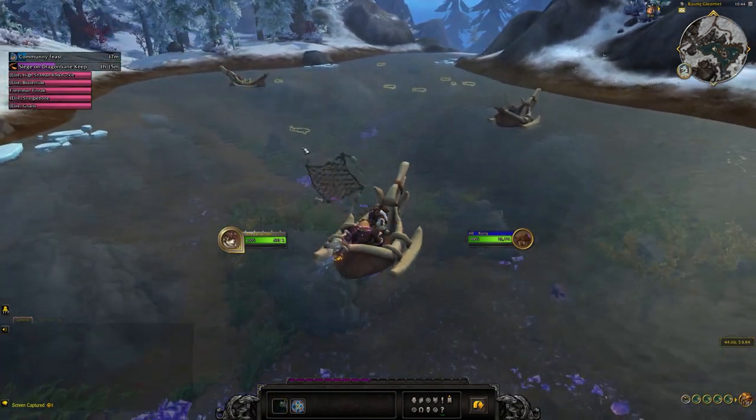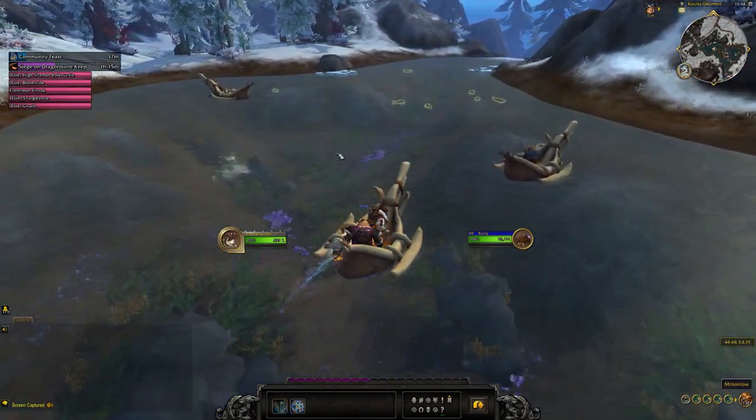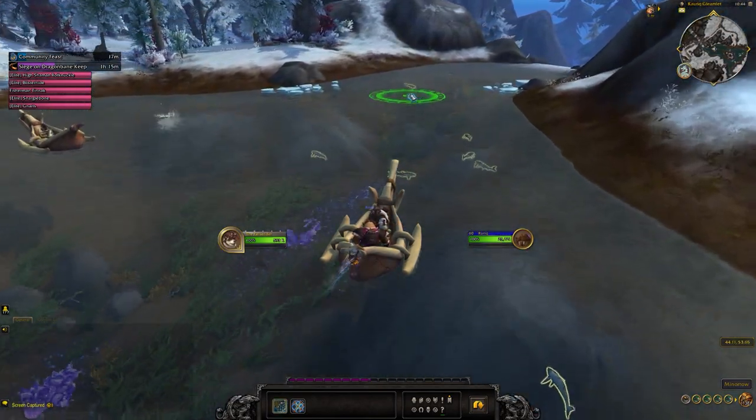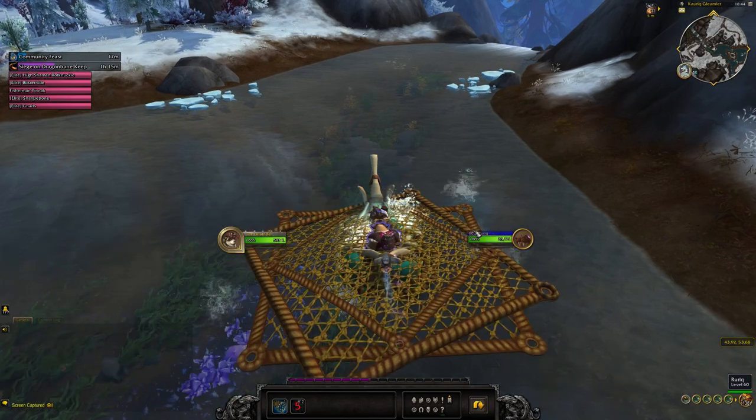You have two abilities: a small net and a big net with a cooldown. With the small net, you want to target as many fish as possible, and once the fish are grouped in a large cluster you can drop the big net below you.